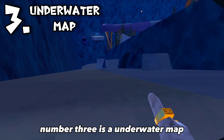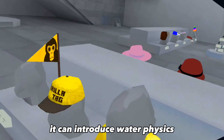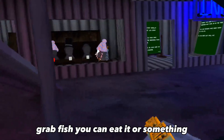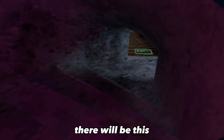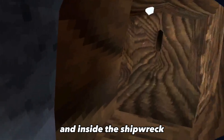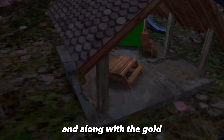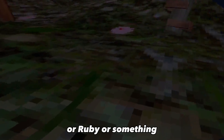Number three is an underwater map. This map is going to be unique in its own way. It can introduce water physics — you could just swim around and grab fish, eat it or something. There'd be sea creatures and everything, all sorts of stuff, shipwrecks. And inside the shipwreck could be a little chest with gold inside when you open it, and along with the gold is a brand new free cosmetic like a diamond or a ruby or something.